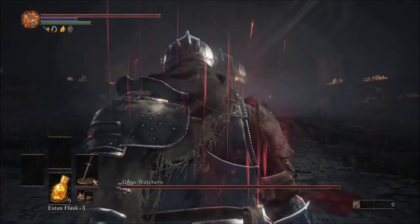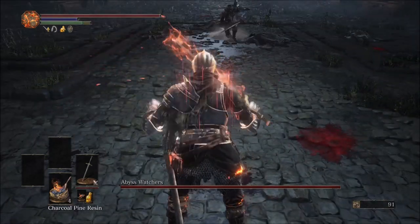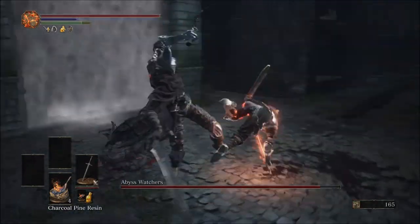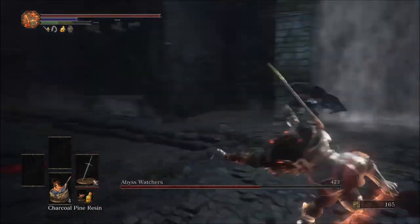When you enter the boss room, you'll be greeted by the first Abyss Watcher, so go ahead and apply the resin. Go ahead and smack him around with some R1s. For the beginning phase of this fight, you're going to want to be sticking with R1s for the vast majority, so keep that in mind.